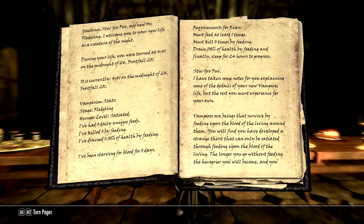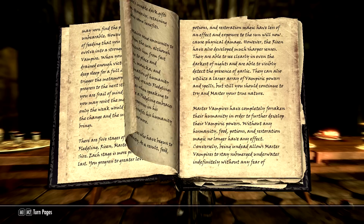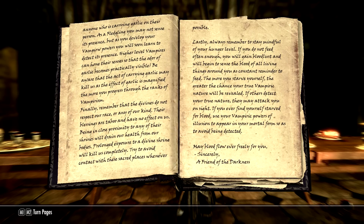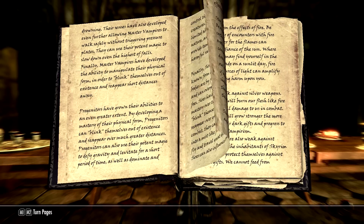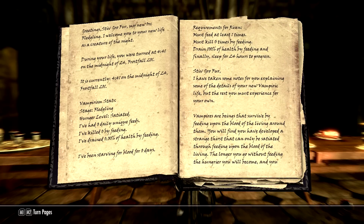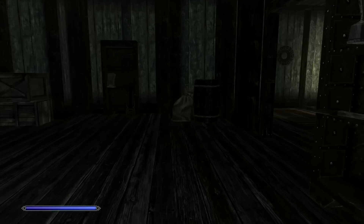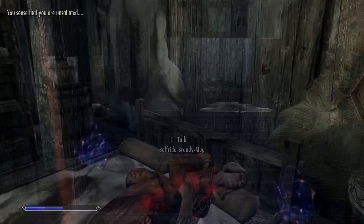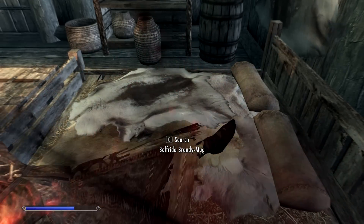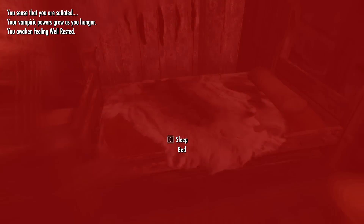There are actually five ranks of this type of vampire: fledgling, risen, master, progenitor, and sire. Fledgling is the weakest - you get the least amount of power but also the least number of weaknesses. You have to balance your desire for power versus the inherent weaknesses, because as you get all the way up through master, progenitor, and sire, yes you gain power, but you also start gaining some disadvantages as well.